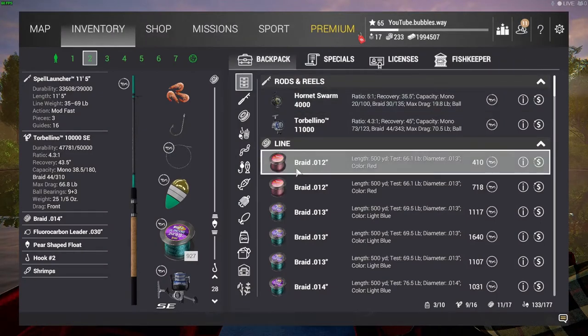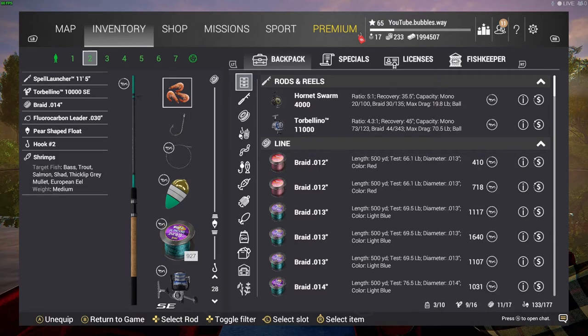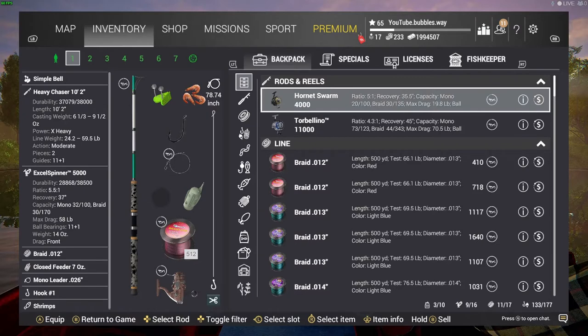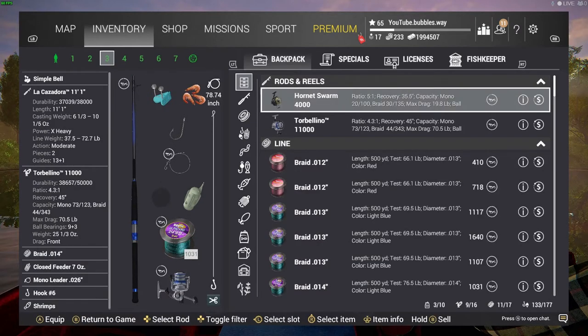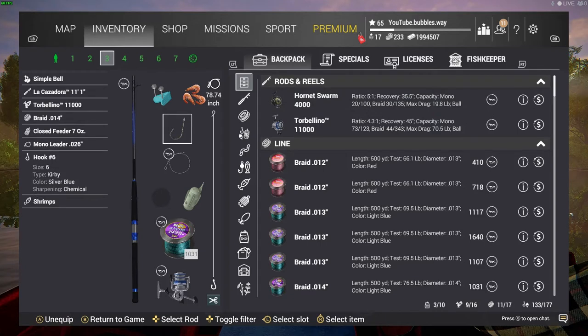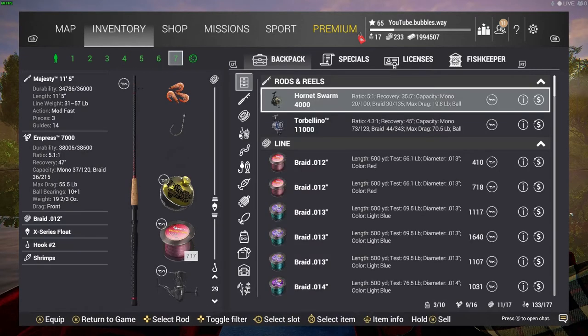This is what I'm going to be using — you don't have to use the same setup as me. As long as you're using the same hook and the same bait and casting in the same place, that's really all that matters. I'm using shrimps with a #2 hook on one rod, shrimps with a #1 hook on another, and a #6 with shrimps on a third — basically different rods but pretty much the same setup.